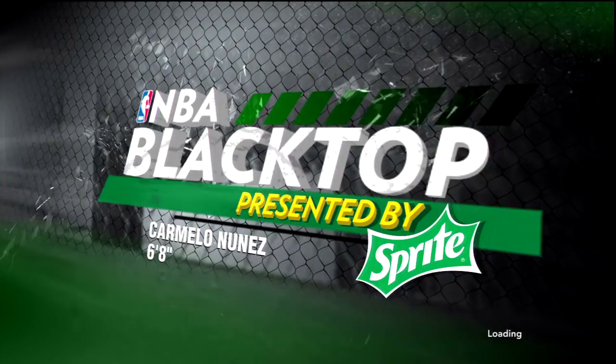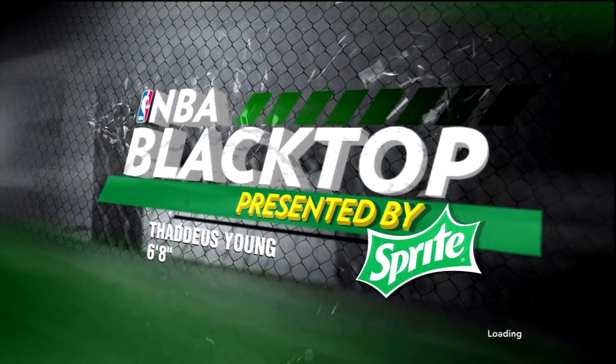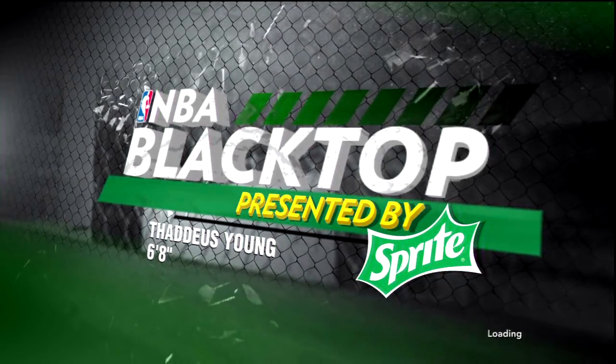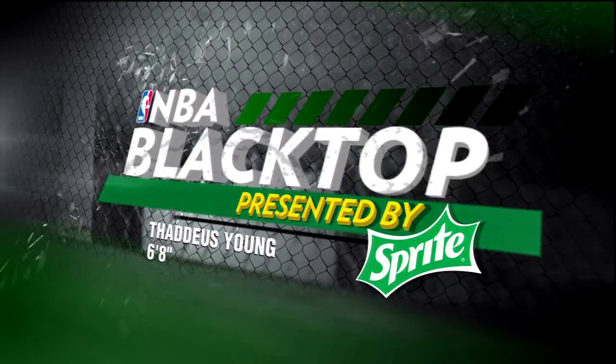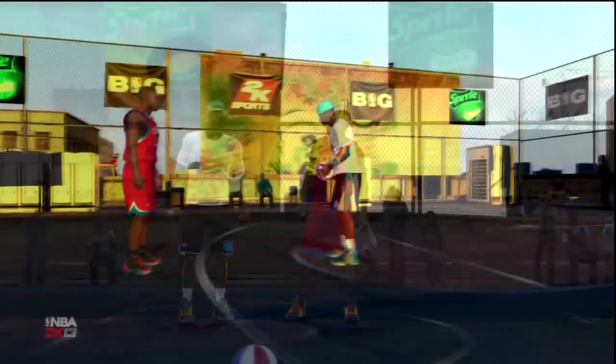So to recap: 'Take You Down' supposedly got you plus five when dunking but that didn't work. 'Under Armor' gives you the ABA ball, and 'Pay Respect' gives you the Under Armor shoe. There you go.